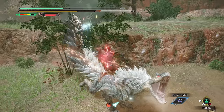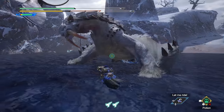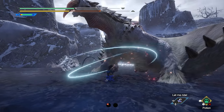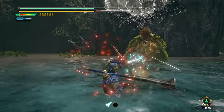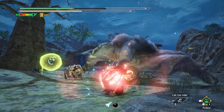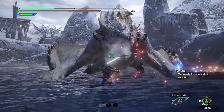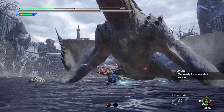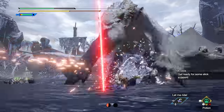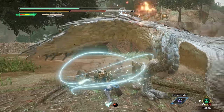First up, here is a splattering of various gameplay tips that you'll really want to put to use. Depending on the weapon type, it's likely one of its silkbind attacks have segments of invulnerability during its animation. This will let you power straight through attacks or monster roars, letting you play much more aggressively. So figure out which of your silkbind attacks have that benefit — it may be some that you unlock later — and put it to use for negating oncoming damage.